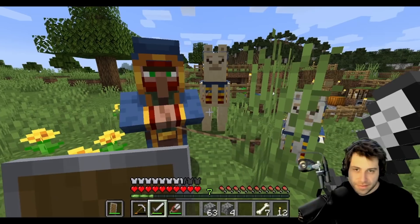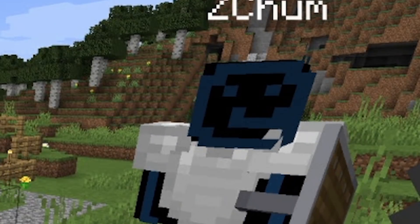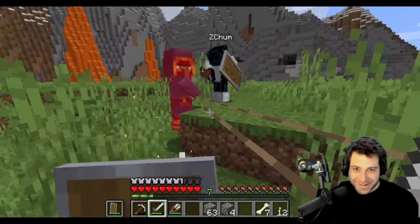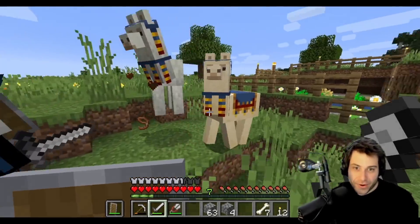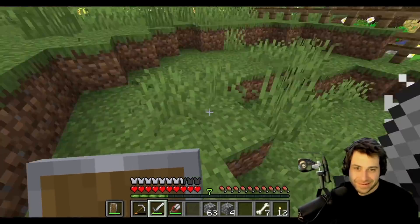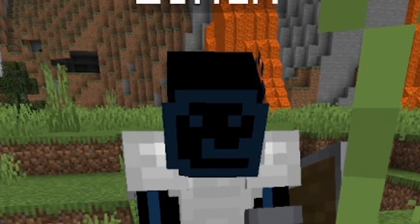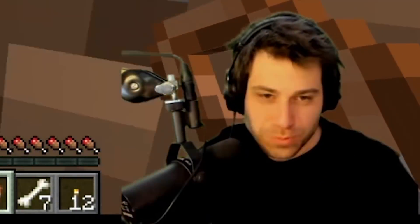They debate briefly — ZChum calls him 'but a friendly merchant.' Aqua decides to kill him anyway and take the leads. They murder the trader. ZChum feels horrible but notes it was a one-in-75,000 chance the trader showed up right when they needed leads.